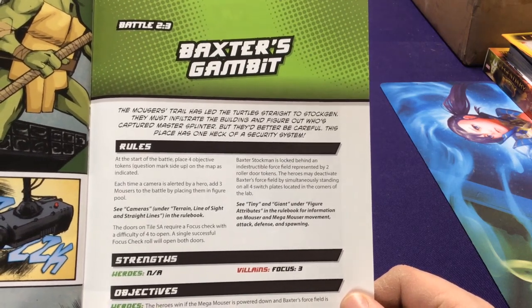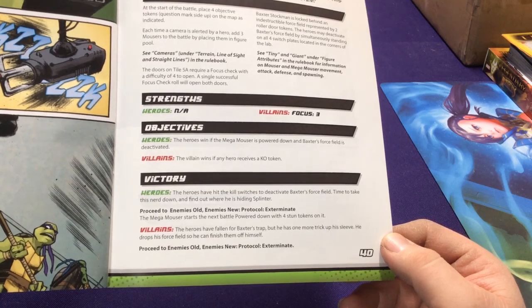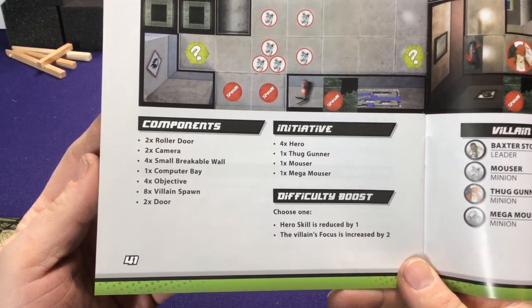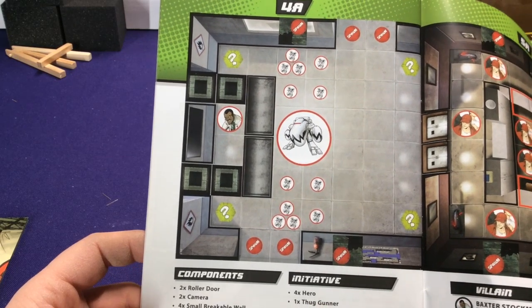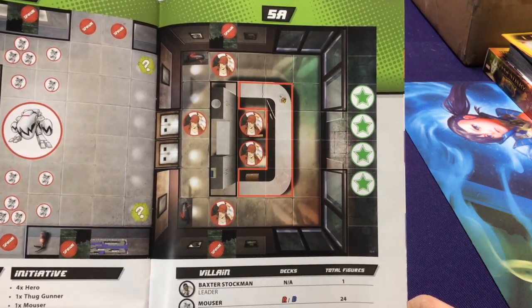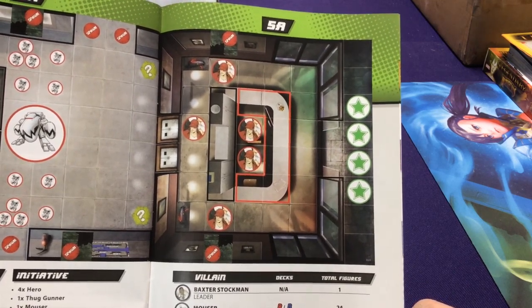Then we add Old Hob in to fight with all the mousers. Still on map 1B, but there's a broken wall and all your turtles start together, with spawn points everywhere. Then there's a whirlpool — if you knock guys into the whirlpool, they don't respawn. You can keep knocking and pushing enemies in there. You have to eliminate 30 of them, but if you eliminate 10 and they don't spawn again later, that helps. Then we have some cameras and 'Baxter's Gambit' — this uses the camera mechanic, which is really cool.